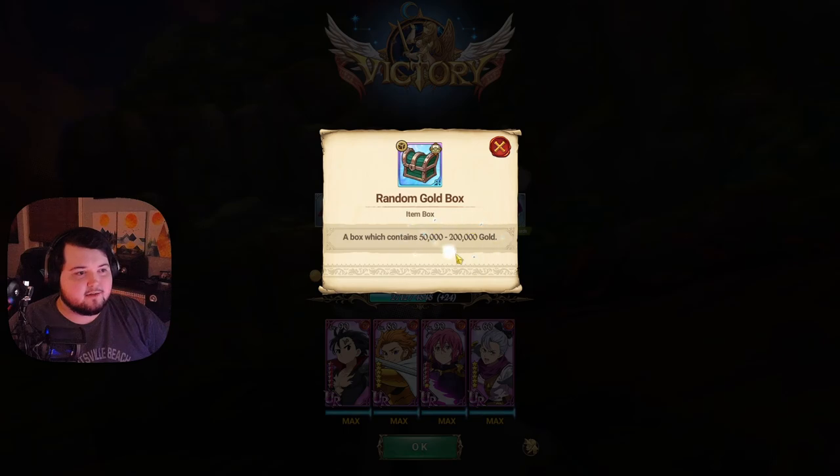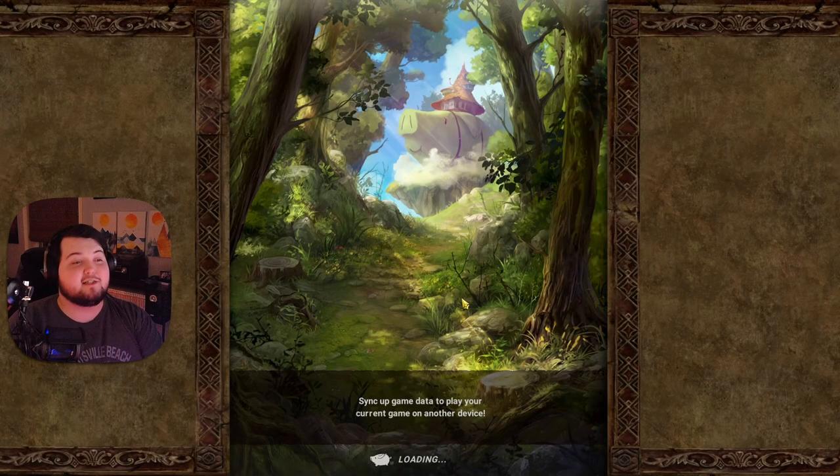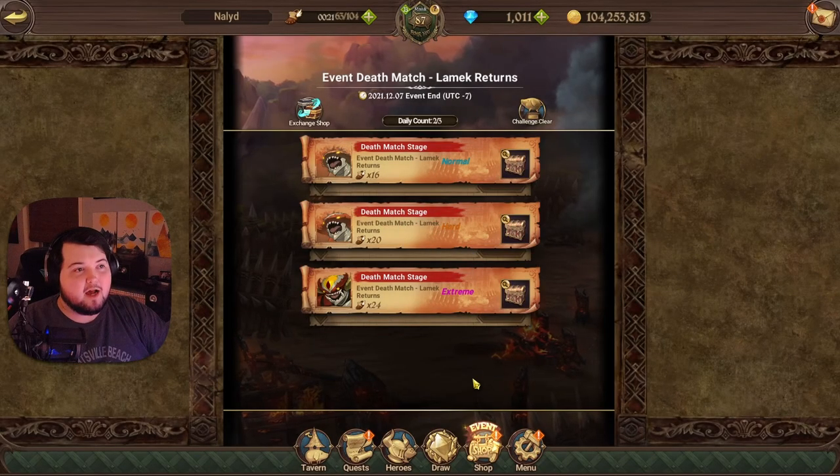I did get a host bonus, which is kind of nice. It looks like you just get gold from it, which isn't anything super crazy. But yeah, honestly that's pretty much it — this is like a free-to-play team. So if you want to throw somebody crazy on there, you definitely can.